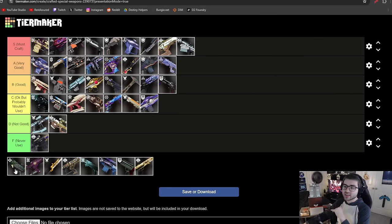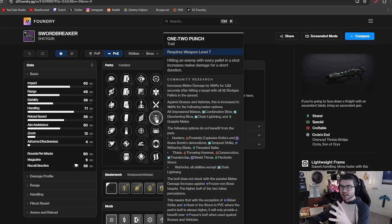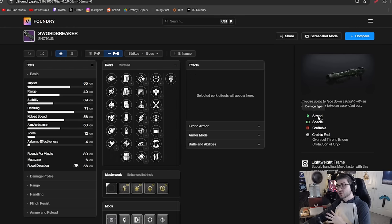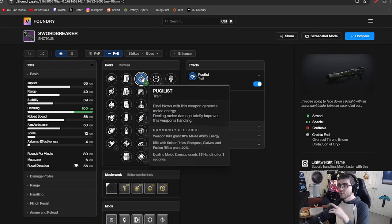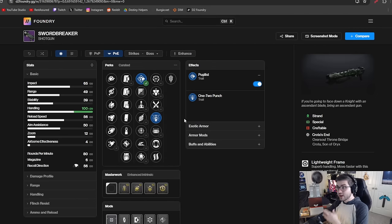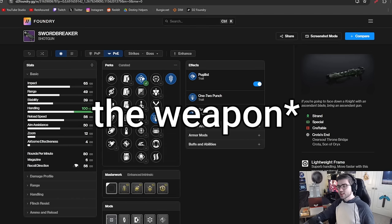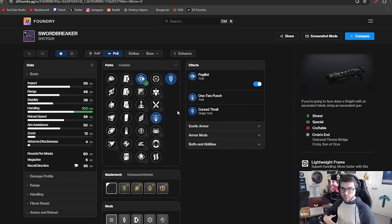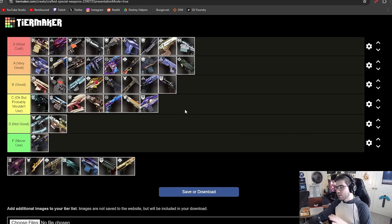The Swordbreaker is a strand lightweight shotgun. A lot of people use it because it has One-Two Punch, and being lightweight gives increased mobility, which is nice for melee builds. With Pugilist you get a ton of handling, and if you're playing a melee-based build this thing is very strong for that. Its origin trait is also great — getting a melee kill causes an explosion, which is solid for melee builds and ad clear. That's why it goes in A tier.